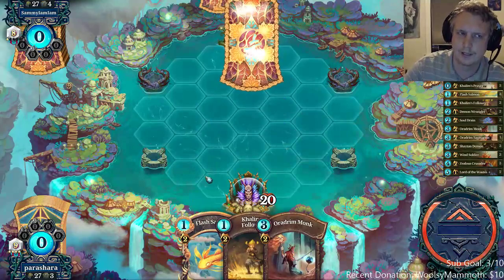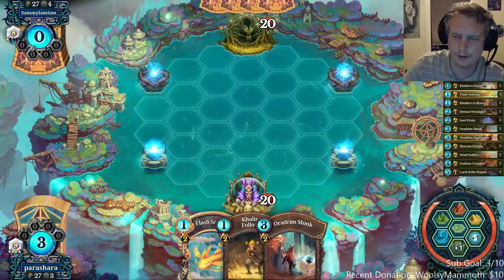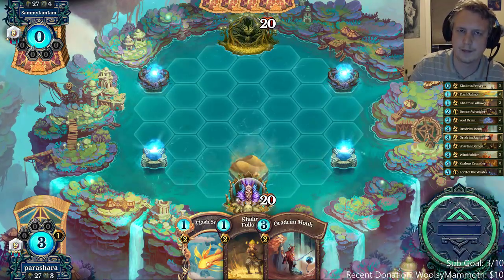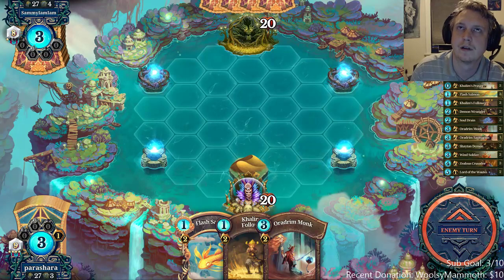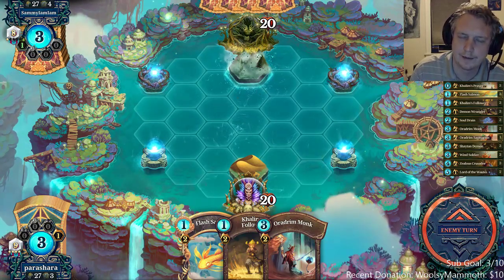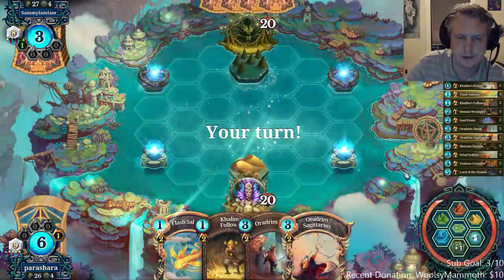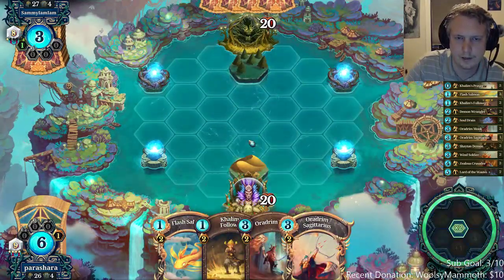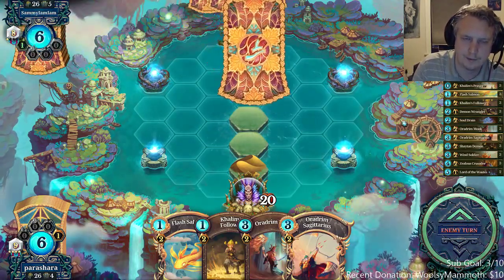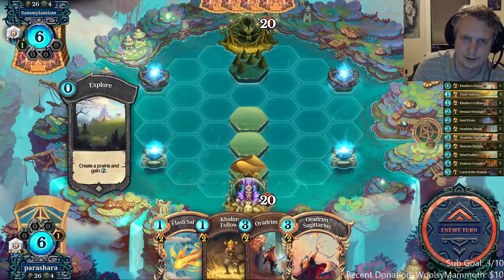What makes yellow rush so good is that it's just really consistent. The only time you're really going to have a hard matchup with it is if they're playing green big taunt. Sometimes you might have a problem with decks that have death walkers and gnats, which seemed to be pretty good against yellow rush, but most of the time this deck is going to have a big advantage compared to other decks.